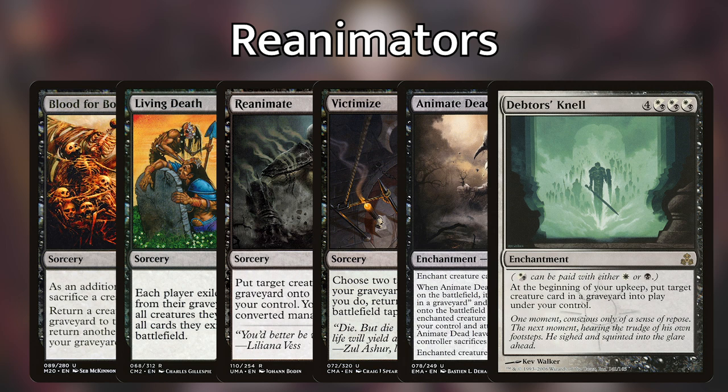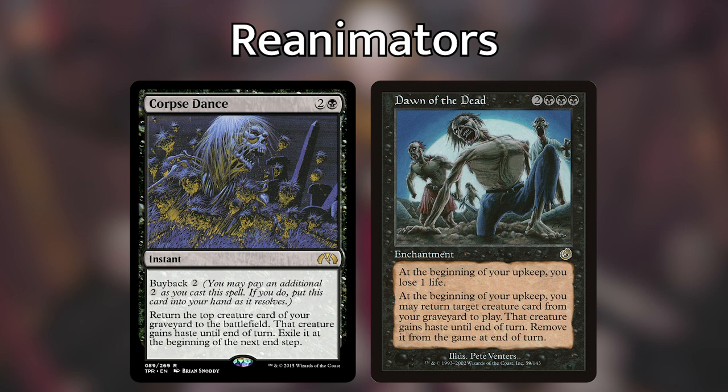Two cards I want to highlight are Corpse Dance and Dawn of the Dead. These cards have clauses that exile the creature at end of turn, but Athreos makes them uniquely powerful. The play sequencing is: cast Corpse Dance to put a target creature onto the battlefield, then at the end step choose Athreos's trigger first and Corpse Dance second — put a coin counter on it, which then exiles from Corpse Dance and brings it back to the battlefield under our control.